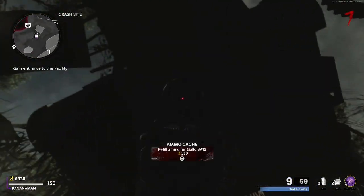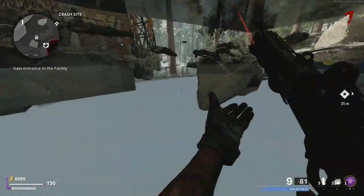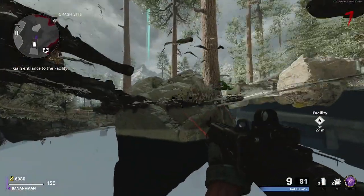Also do note that there is an ammo cache located below the plane wing right in front of you, so if you need ammo, go toward this plane wing and grab the ammo from the ammo cache.